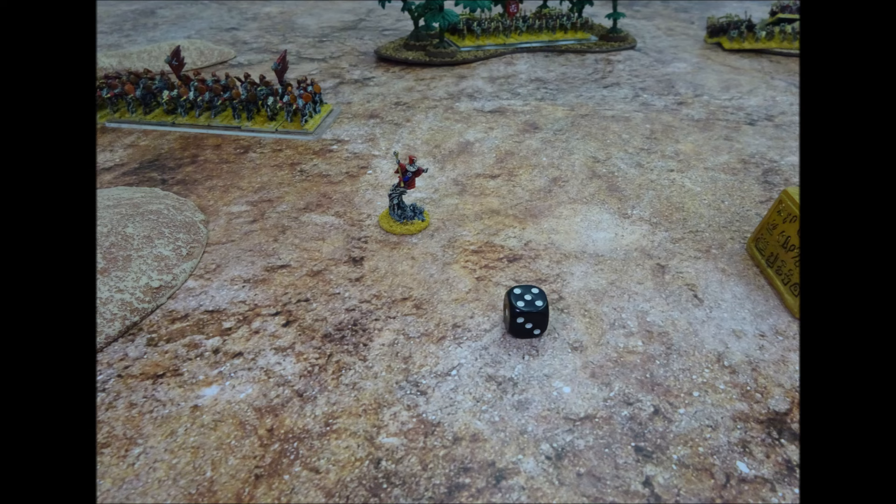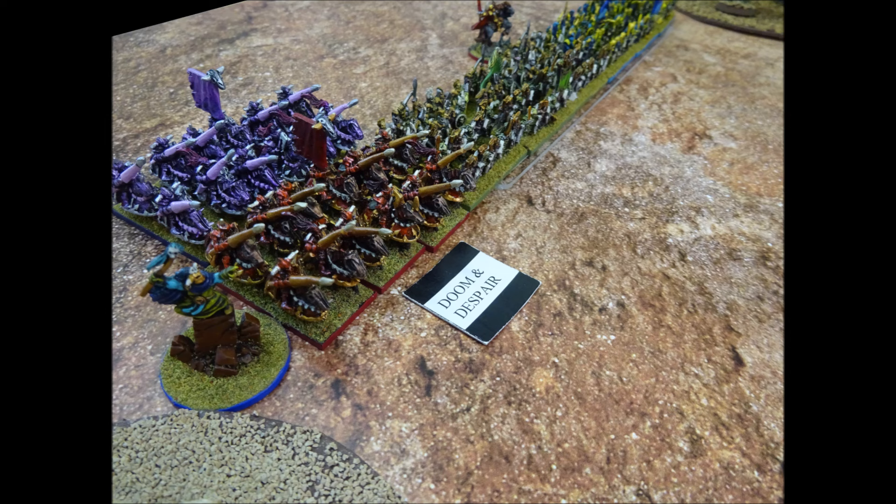In the shooting phase, Lich Priest Atar attempts to cast his Doom and Despair spell. He needs a 4+ to succeed and rolls a 5. The Knights of Khorne are just in range of the spell, so they are now prevented from charging or pursuing enemies in combat until the start of the Tomb King's next turn.